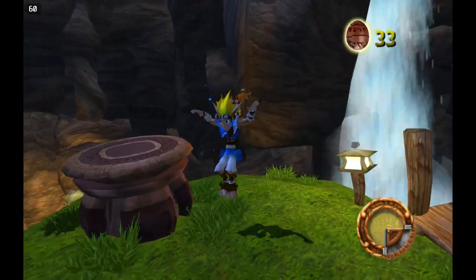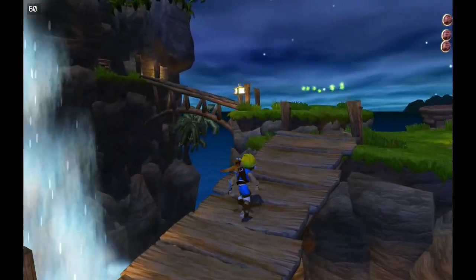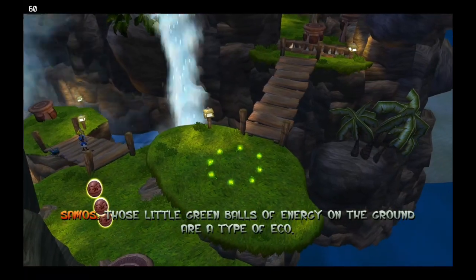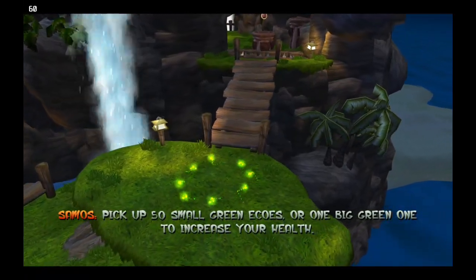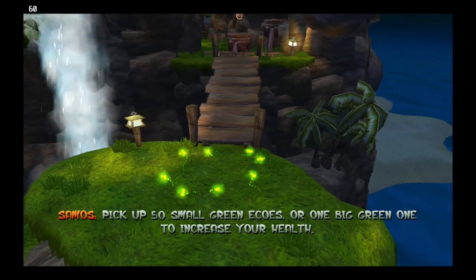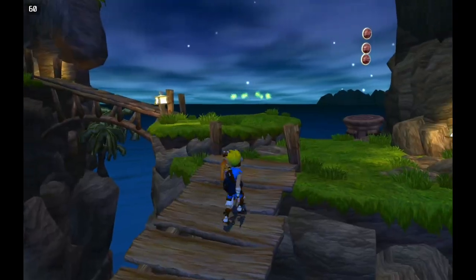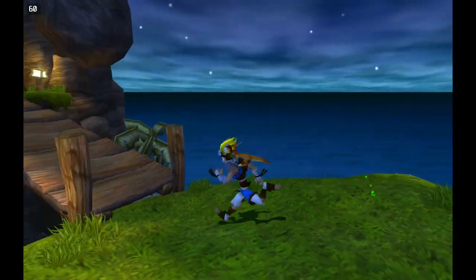Those little green balls of energy on the ground are a type of eco. Pick up 50 small green ecos or one big green one to increase your health. You can jump once, then jump again in the air to reach even higher ledges.